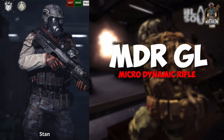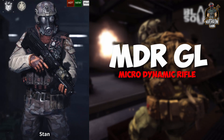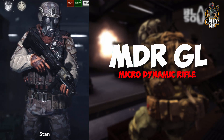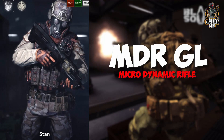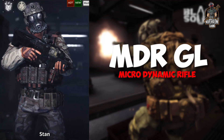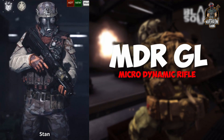In combination with accuracy, mobility, and stability, this weapon is a great choice for flanking your enemies and dealing some serious damage. Also, if you are able to catch them on spawn, don't forget about your second best friend — the Grenade Launcher, which will solve all your problems quickly.